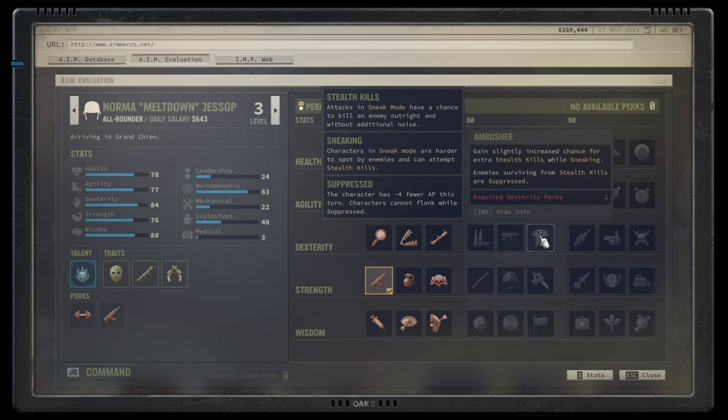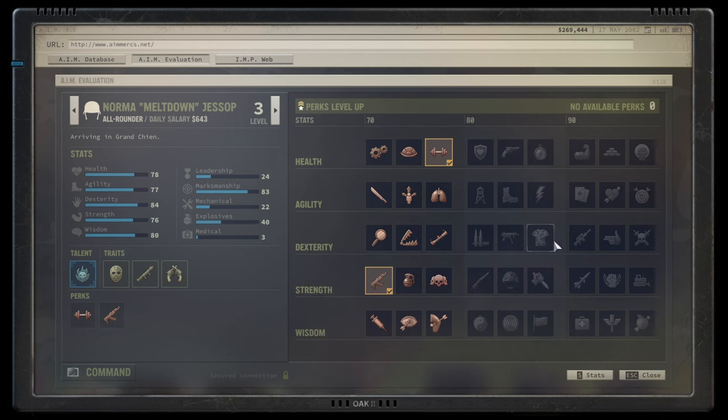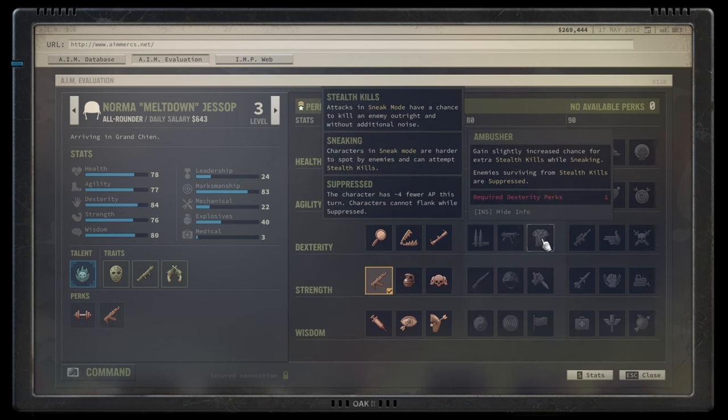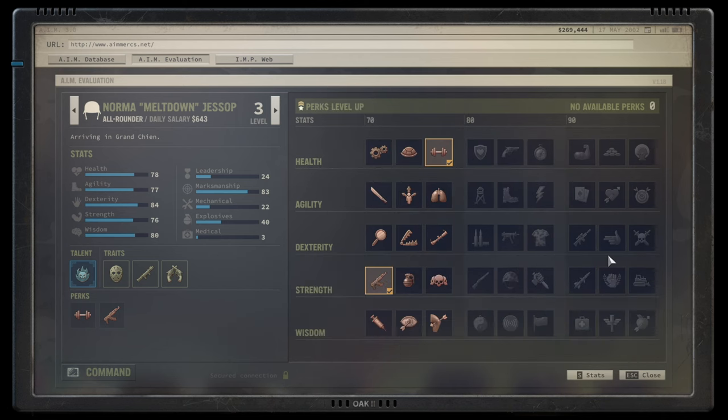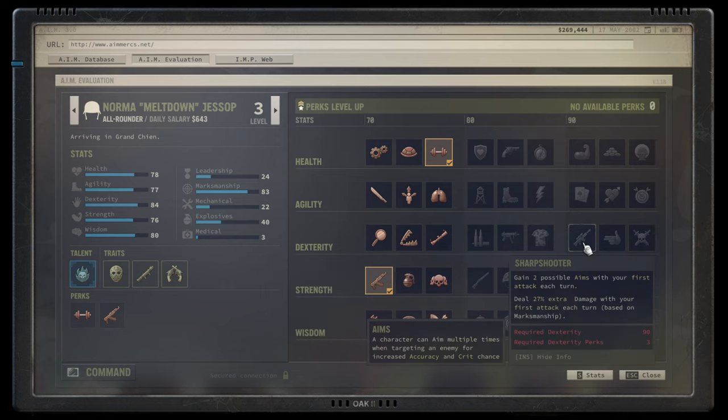Ambusher increases stealth kills while sneaking and allows enemies that survive to be suppressed — a great talent, super good together with Untraceable and Dead Eye. Those would be the three normal talents to pick if you want to reach the gold tier — unless you're going the overwatch route.